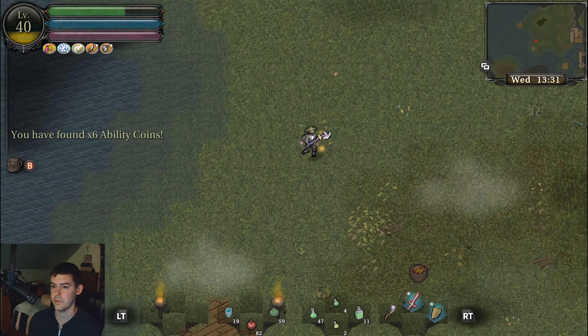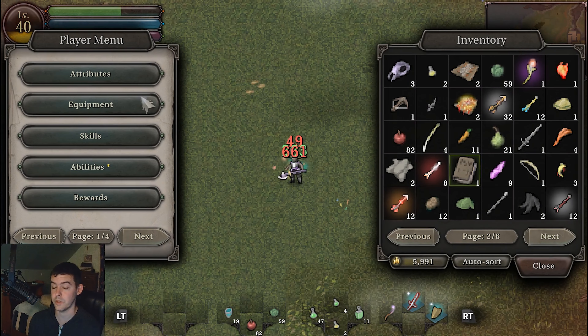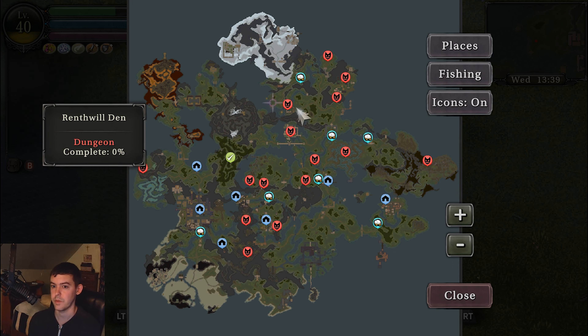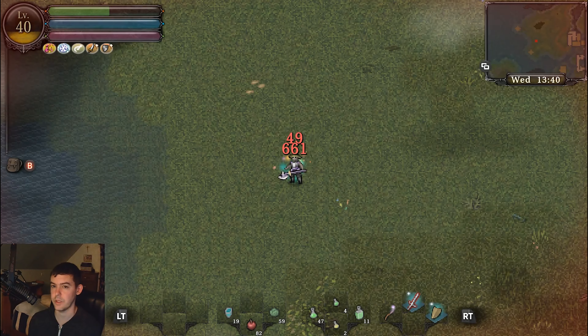There's an ability coin to the southwest - six ability coins! I found six ability coins west of the cow, southwest of the cow, near the Renthwill Dent. That's crazy.